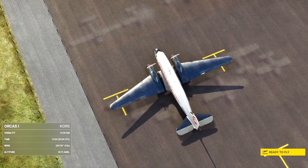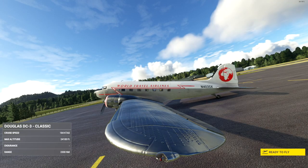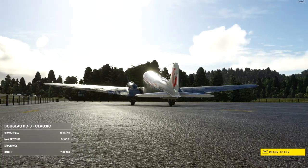Now there are two variants in your install. You'll have both the classic and retrofit. The classic is fully 1930s-40s. The retrofit does have GPS and autopilot on the central console.